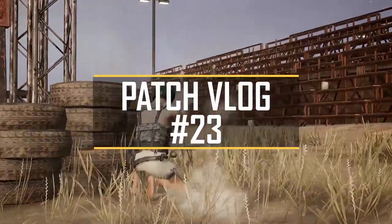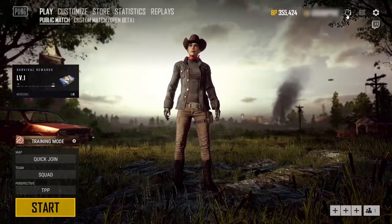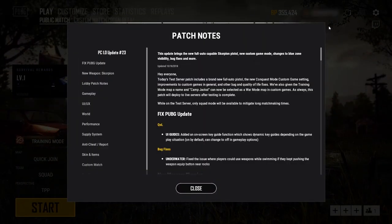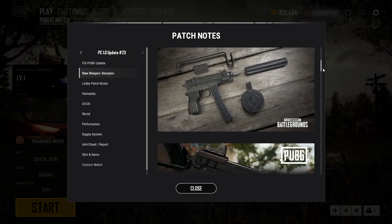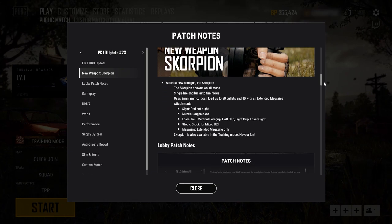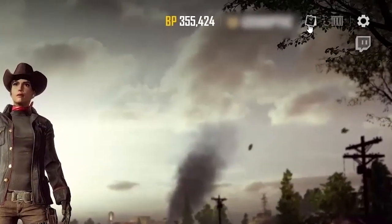Hi and welcome to our patch vlog for update 23. You may have noticed that the patch notes are now displayed within the PUBG client. Staying updated on the most recent changes to the game should now be a lot easier. To view the patch notes, look for the new patch notes icon in the top right between your name and the player care package icon.